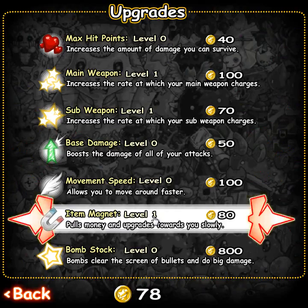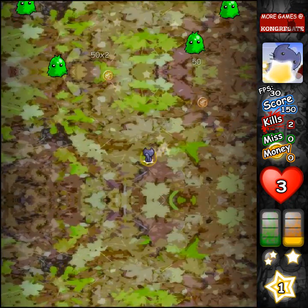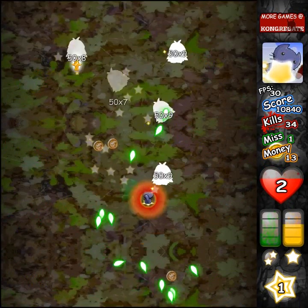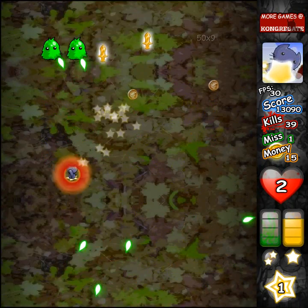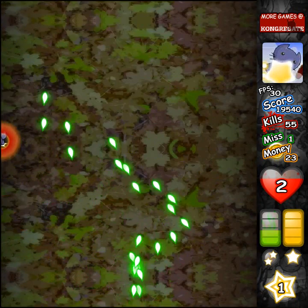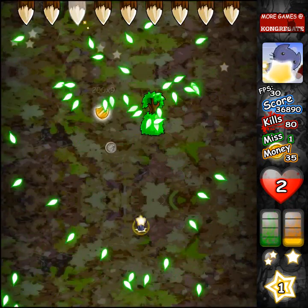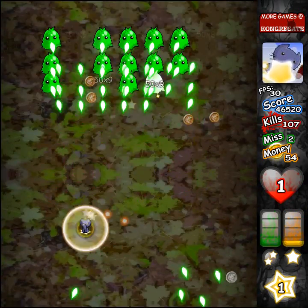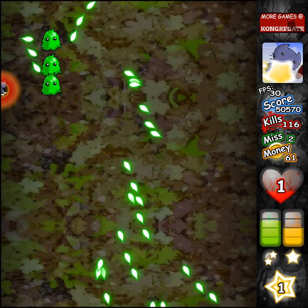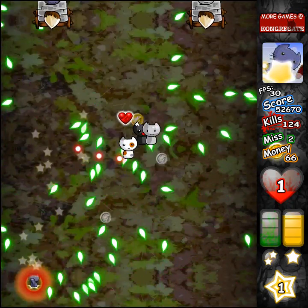The item magnet is awesome — it helps you get money way easier. Once we get to a slightly later level I'll show you Matt, the other character. He's pretty good against bosses but he shoots fewer bullets, which is not good right now because everything dies in like one hit anyway. I figured shields would protect against that — they do not. I'm also not 100% sure how combos work; there's no indicator for when your combo is going to end.